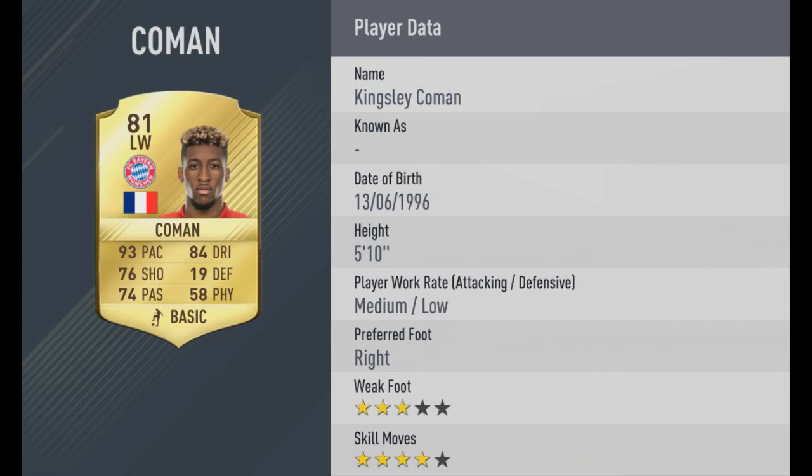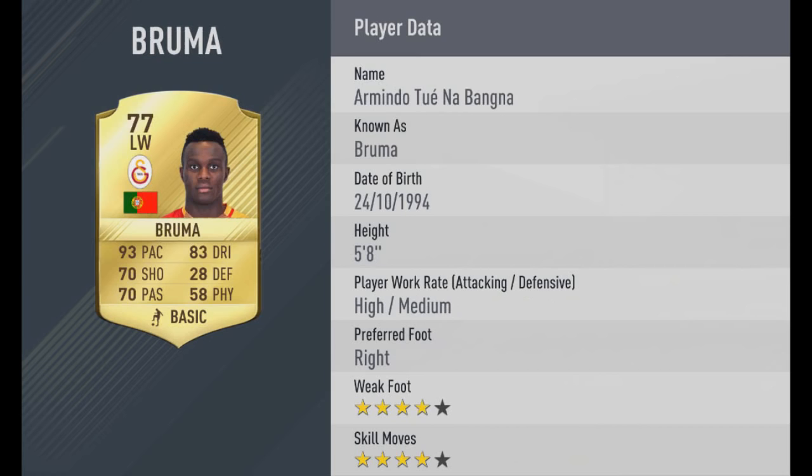Then we've got Kingsley Coleman, an 81-rated left wing with 93 pace. He's also got 84 dribbling and 4-star skill moves — he looks like a really, really good card. Then we've got Bruma, 93 pace, 4-star skill moves, 4-star weak foot. A lot of these players have 4-star skill moves to go along with their pace, making them good.